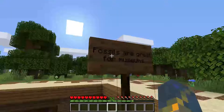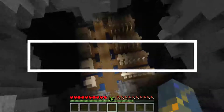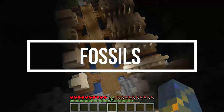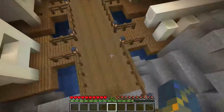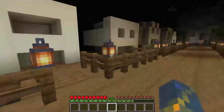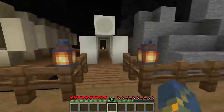Fossils are features that were added in Minecraft 1.10, and you can see all the different types here. They're really not the most useful things - you hardly ever see them, and they don't really do much other than being kind of a source of coal. But these things are great for museums if you want to find out how to build some.